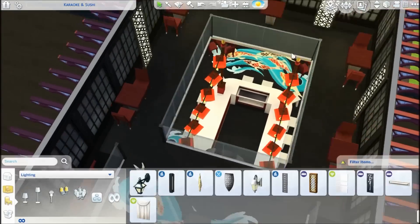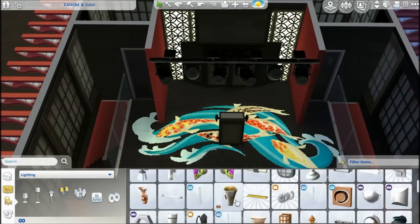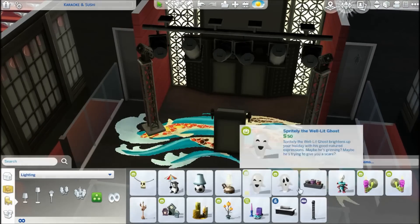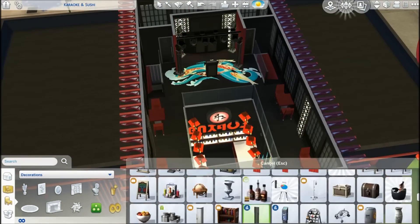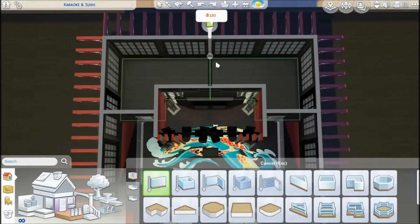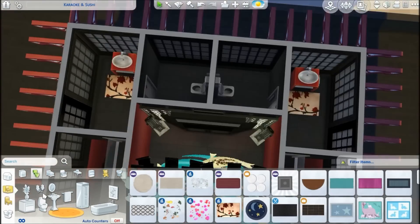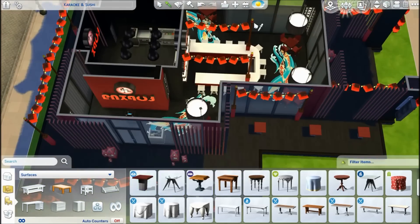Upstairs there are some tables where you can look down to the big counter or bar. Then there's this little booth in the middle with the karaoke. I used lots of these effect laser lights to make it look a little bit more disco-y, like a performance stage. I placed it on a lot in City Living where there was a karaoke bar before, and it works really fine. The download link is in the video description below. Before you place it, I'd recommend using the move objects cheat to make sure everything is in the right place.